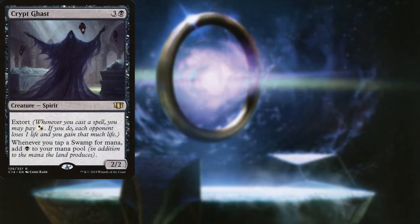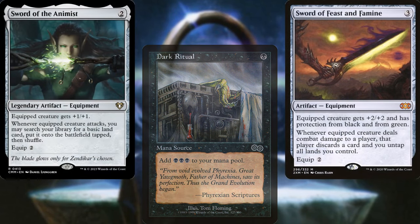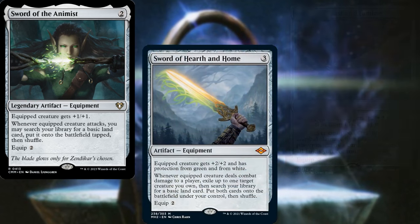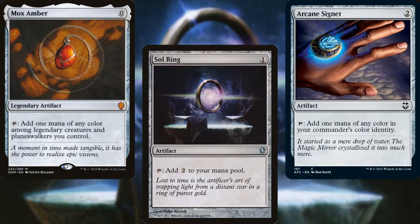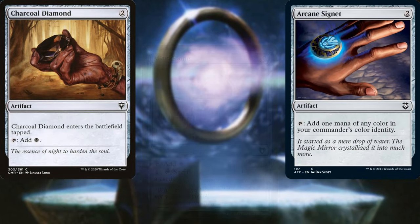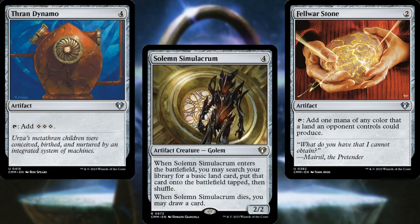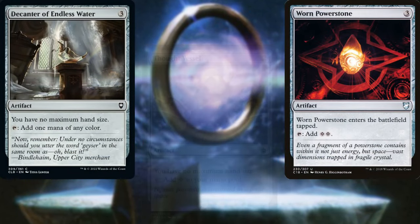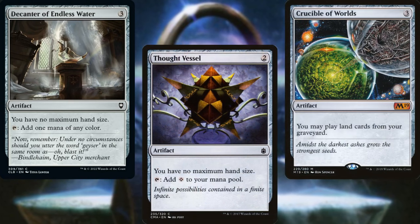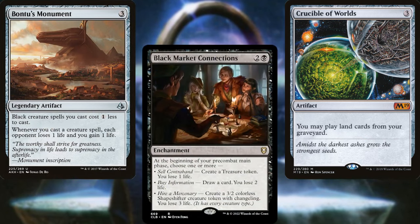Crypt Ghast, Dark Ritual, Sword of Feast and Famine, Sword of the Animist, Sword of Hearth and Home, Mana Crypt, Mox Amber, Sol Ring, Arcane Signet, Charcoal Diamond, Mind Stone, Fellwar Stone, Thran Dynamo, Solemn Simulacrum, Worn Power Stone, Decanter of Endless Water, Thought Vessel, Crucible of Worlds, Bontu's Monument, and Black Market Connections. I know that's a lot, but we're trying to cast spells from our opponent's graveyard, so it's to be expected.